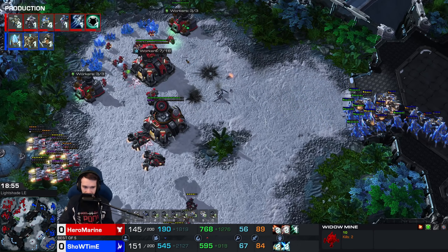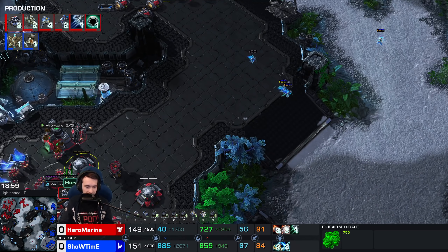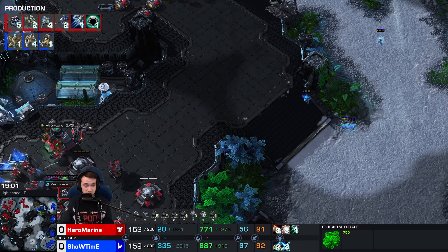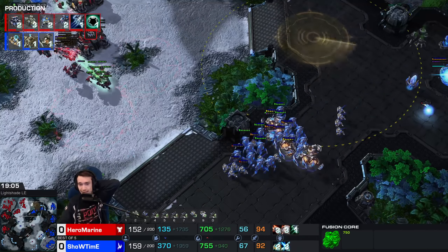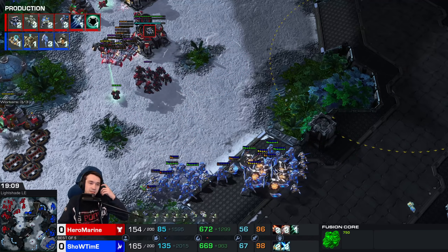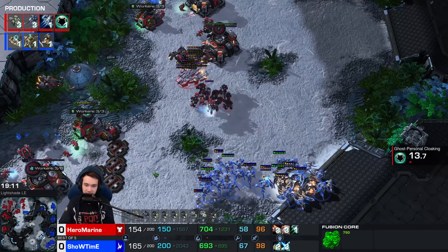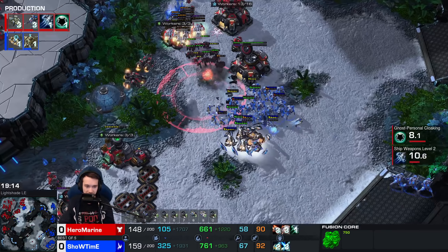Liberators and a Planetary Fortress trying to distract from the DTs at the front. Both players struggling to put more units on the field. We've kind of slipped down to about 150 supply for both sides. Neither seems to be able to re-max out — the main bases and naturals are mining out, if not already mined out.